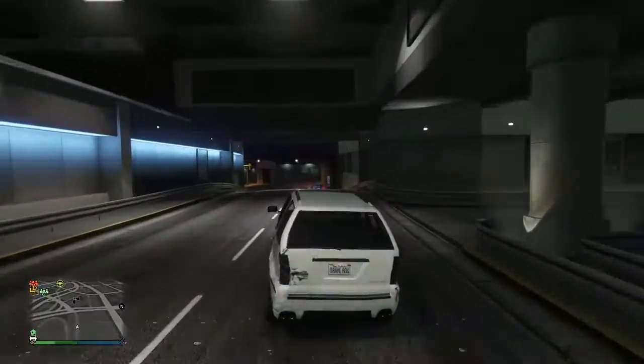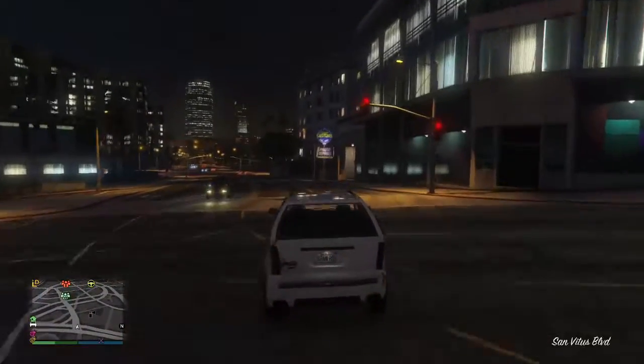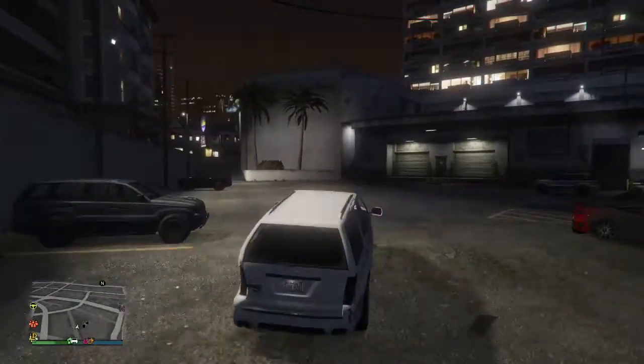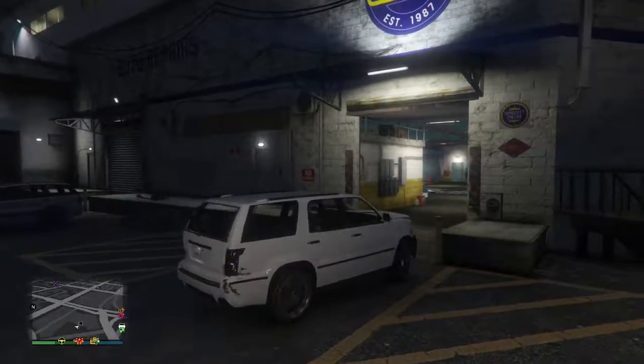Hello and welcome to Things to Do in GTA 5. I call this 'easy hideout.' If you ever want to hide out from another player, or you're about to lose the cops, or some person just destroyed your vehicle and keeps killing you and you want to call Mors Mutual, it's a very simple thing to do.